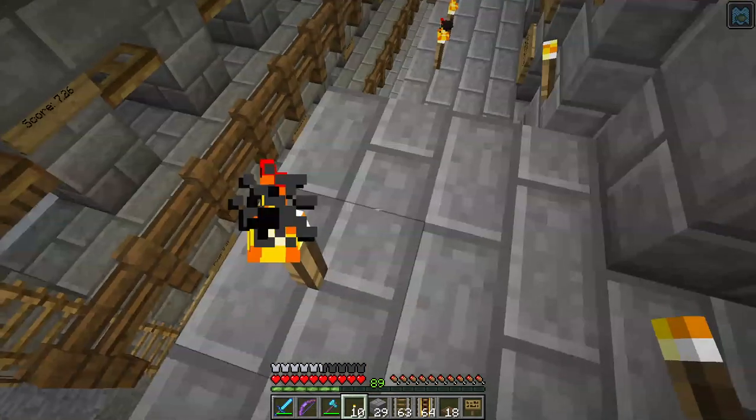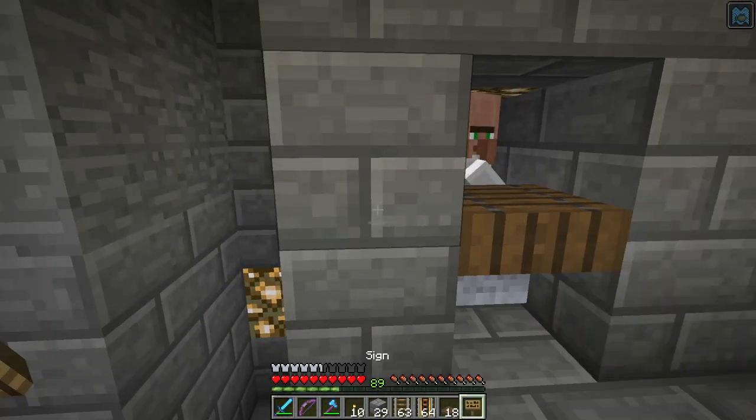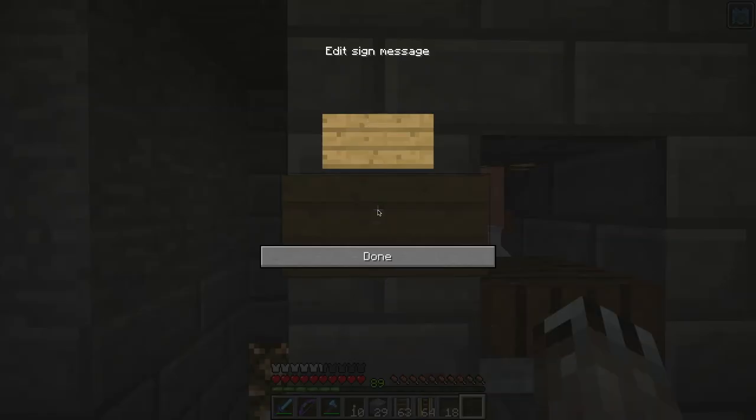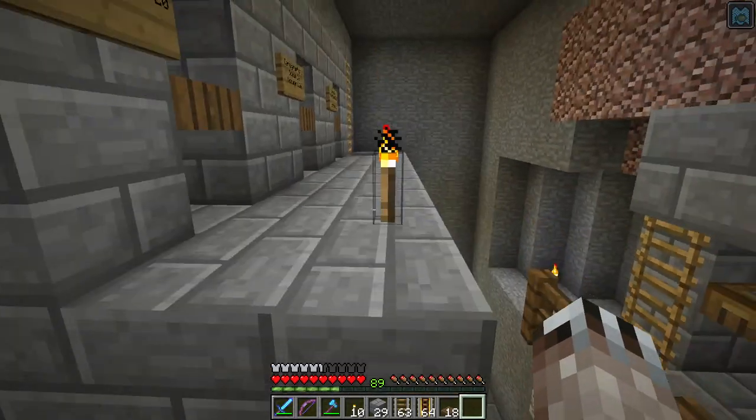Frost walker two for twenty. The villagers would sit there and then every 30 seconds or so they had a chance of spawning an iron golem. Then they went and nerfed that in the latest pre-release, where the villagers still had to go to work and sleep. Which level frost walker was this? I think it's frost walker two — I don't have a good frost walker enchant.